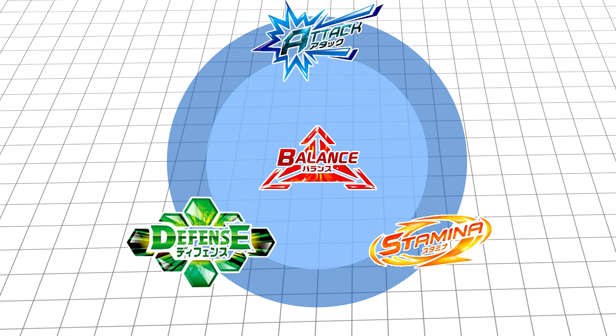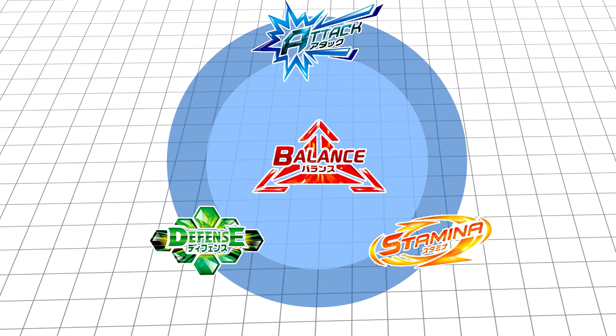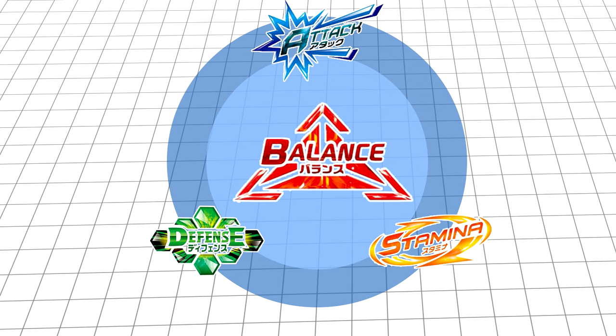Defense types' priority is either moving around enough to not get hit, or being able to deflect and outlast attacks that come their way. Defense types usually hope to win by either a survivor or burst finish, as they usually don't move enough to knock opponents out of the ring. Stamina types make up for what they lack in defense with longevity — their plan is to avoid taking heavy hits and outlast their opponent with a survivor finish. Balance types are combinations of two or more types; anything categorized as multiple types is considered a balance type — jack of all trades, master of none.